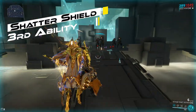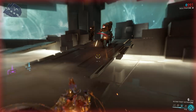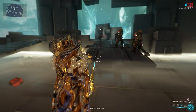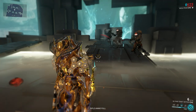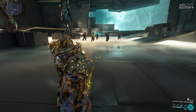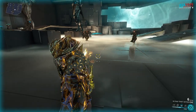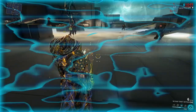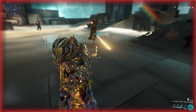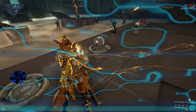Moving on to Shatter Shield. Activating this ability casts an energy shield around Mesa lasting for a limited time, which reduces all incoming damage by up to 95%. It reflects hitscan bullets back to the attacker and diverts non-hitscan projectiles randomly up to 45 degrees from the point of impact. Projectile-based knockdowns are resisted, but radial blasts from shockwave mowers or heavy gunners will bypass Shatter Shield. Shatter Shield also does not protect Mesa from melee damage. Damage reduction is affected by ability strength up to a maximum of 95%, which requires 119% ability strength to achieve.